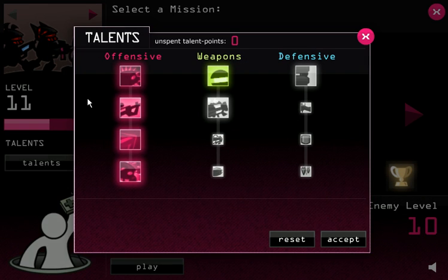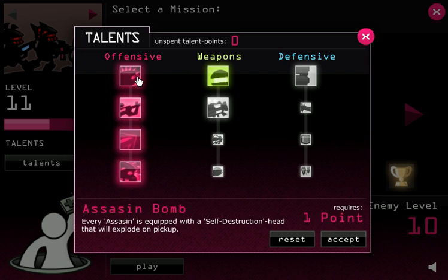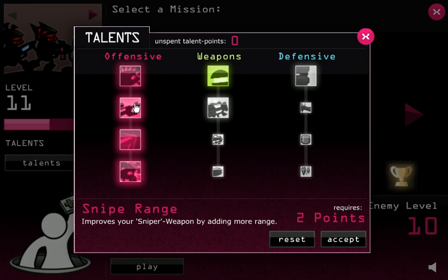You also have these talents. You'll notice that I have maxed out my offensive talent tree. I always love to max out offense before defense, because it just seems to work better that way in every game I've ever played. So here you get things like: assassins get a head — their heads explode when they die. Sniper range — your sniper rifle shoots farther. All damage — all your robots' damage goes up.